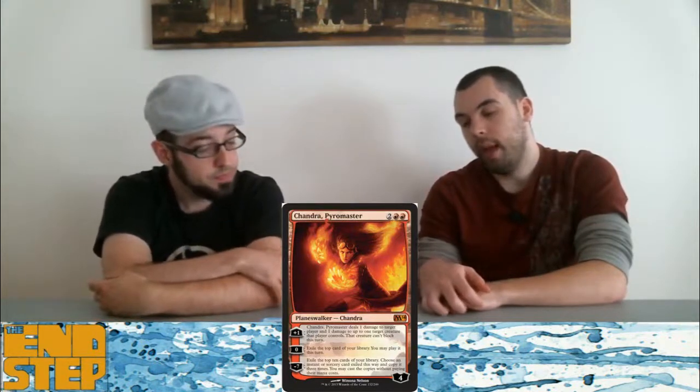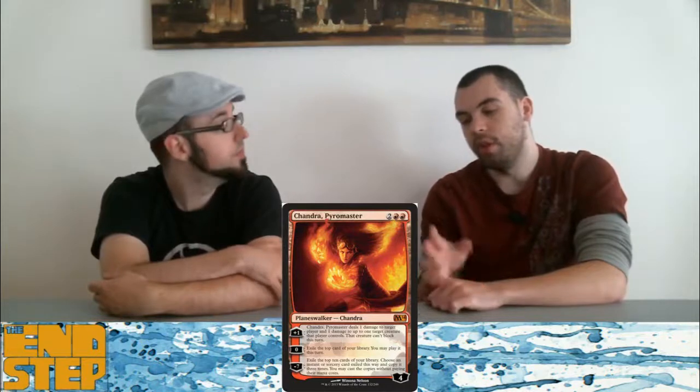The 'can't block' is what makes her getting to be playable — pinging a Thragtusk and then hitting them because their Thragtusk can't block is pretty good. There are cards that do that already for two mana, but this is a continuous effect for the rest of the game. So is Firefist Striker, but Firefist Striker dies. So does she.